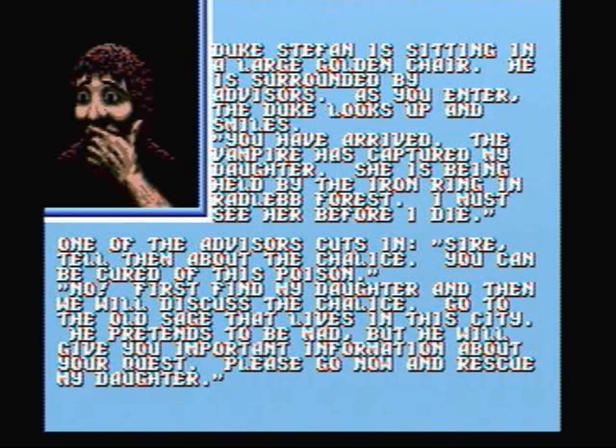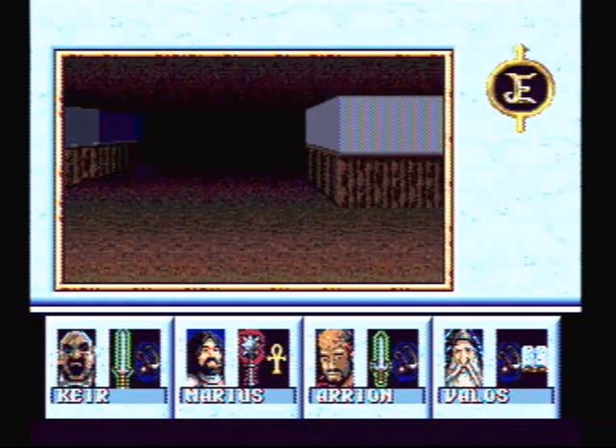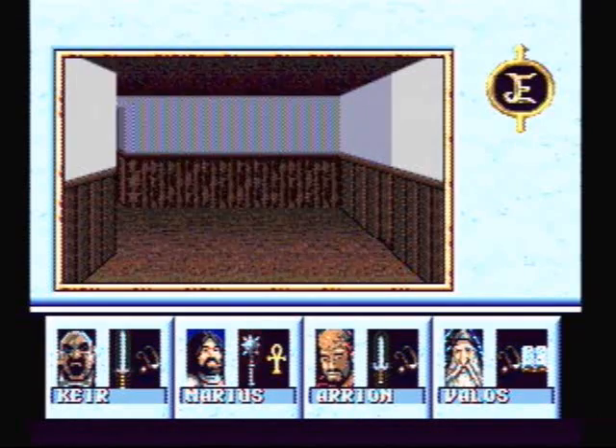Duke Steffen is sitting in a large golden chair, surrounded by advisors. As you enter, the Duke looks up and smiles: 'You have arrived! The vampire has captured my daughter! She is being held by the Iron Ring in Radlip Forest. I must see her before I die!' One of his advisors cuts in: 'Sire, tell them about the chalice — you can be cured of this poison.' 'No! First find my daughter, then we will discuss the chalice. Go to the old sage that lives in the city. He pretends to be mad, but he will give you important information about your quest. Please go now and rescue my daughter!' Alright, we got our next quest — we must save Duke Steffen's daughter from the Iron Ring. But first, let's go find the old sage that pretends to be mad in this city.